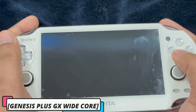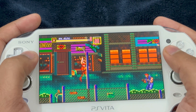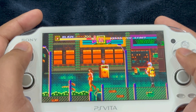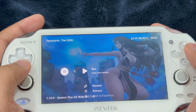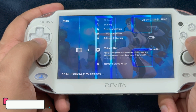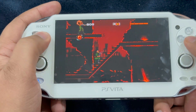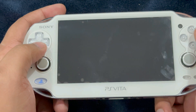Moving on to Genesis — same core, Genesis Plus GX Wide, same graphics options. Turning on the rewind feature, I can see it's costing performance on Genesis as well. So let's just turn off the rewind feature — the game runs perfectly fine then. It seems for Sega Genesis, 16-bit games enabling the rewind feature costs performance. For Sega CD, select PicoDrive as the core with the same video settings — bilinear filtering on and video filter to normal 2x. The rewind feature also slows down performance for Sega CD, so turn it off.